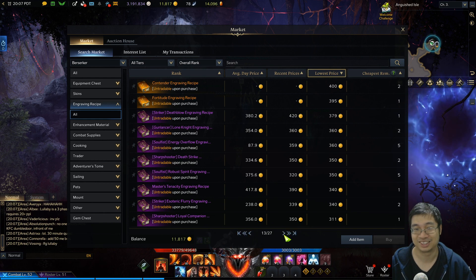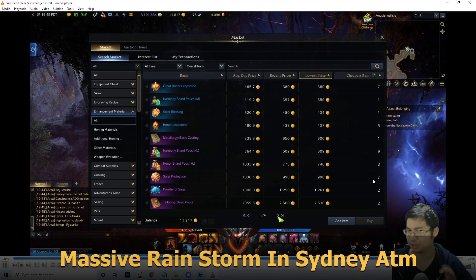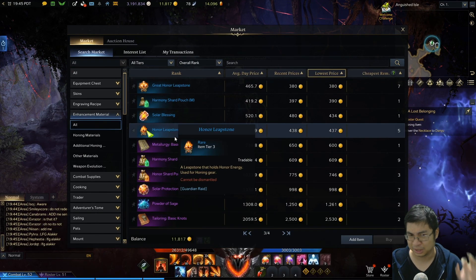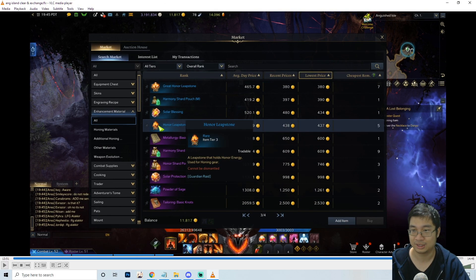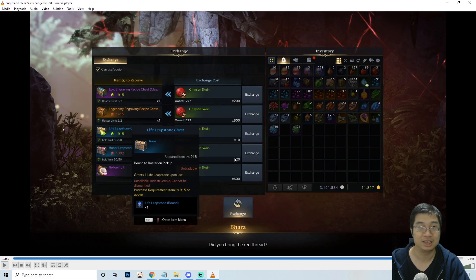Also if we check the blue ones — I'm just price checking to show you guys what we get out of this. My internet wasn't very stable but I do have some recordings. Currently with the market price, the honor leapstone sells for 437 gold, and the life leapstone sells for 187 gold. With this particular exchange you can see that we can exchange 50 of those leapstones each. Keep in mind this only opens up at tier 3, so the tier 2 leapstones are not that important on your main account.